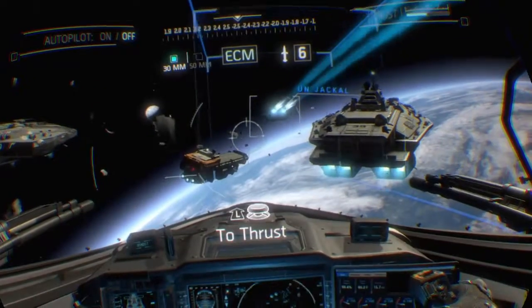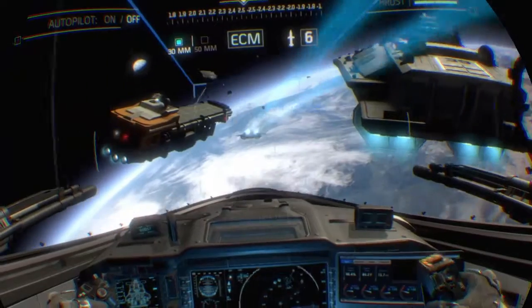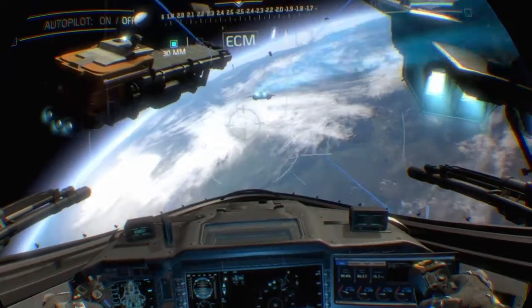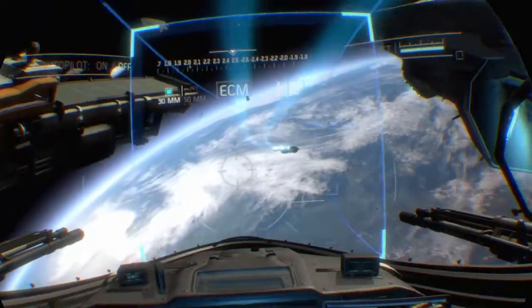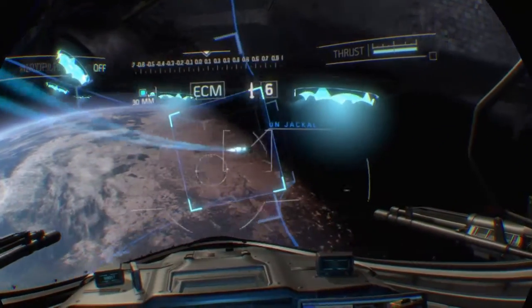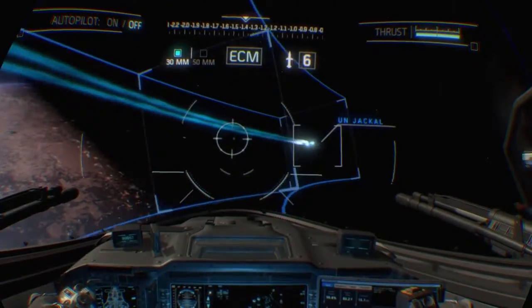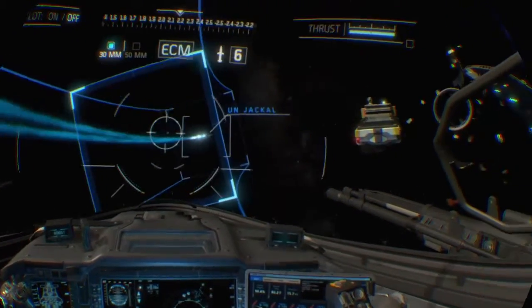Alright, first up is the rear sensor array of the Retribution. We'll head aft towards the main thrusters. Follow my lead. Angel 16, dating flight 4-0. Got a flight deck reporting on the way out of the eastern part of the airspace. We have a line of air cell for flight level 4-0-0.